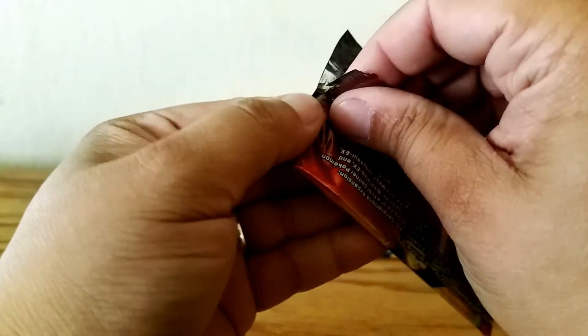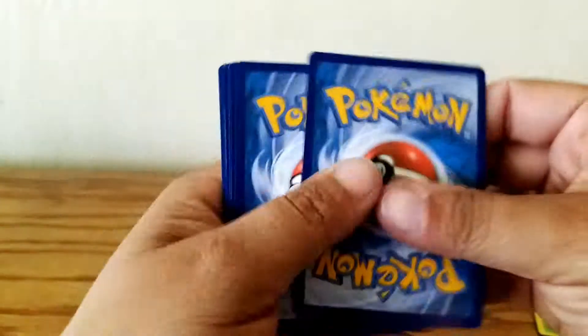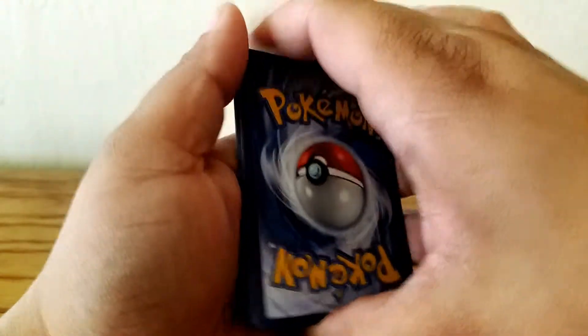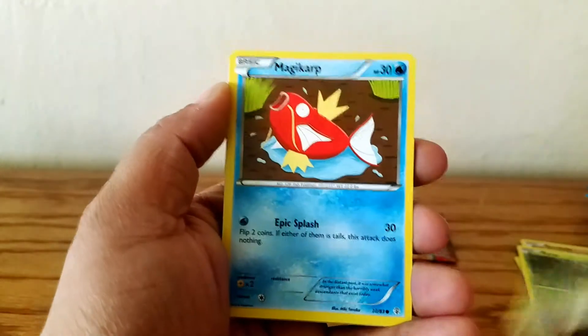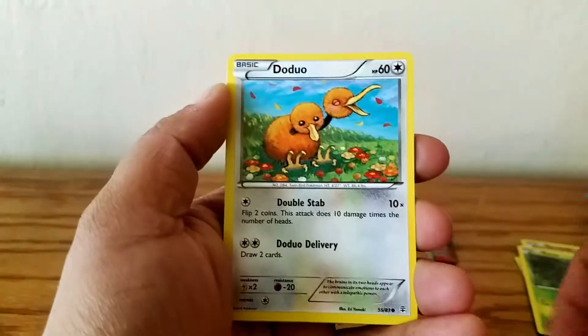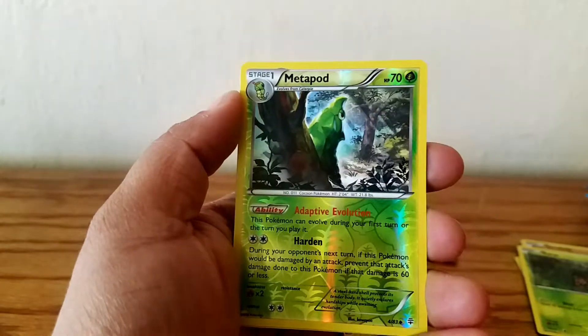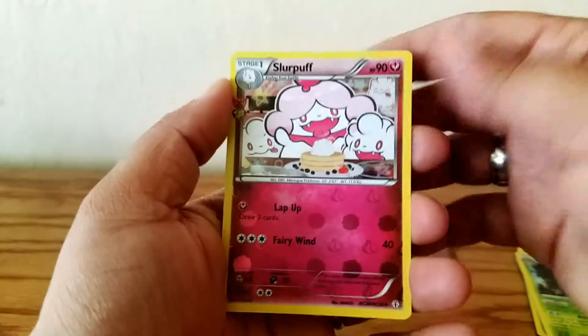Last but not least, the last two packs are Charizard. Let's see if we can open him up. Just ripped through him — that was brutal. Hopefully the next pack will open a little better. A Snorunt, Crushing Hammer, Pokeball, Magikarp — I love the promos for Magikarp. We have Fairy Energy. Doduo again. Tangela. Battle Pod Reverse. Nice Slurpuff again — I'll get all these Hollows. And a Parasect Rare.